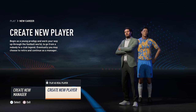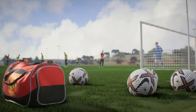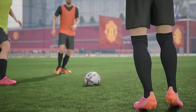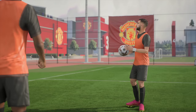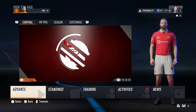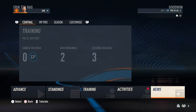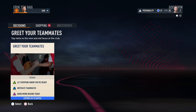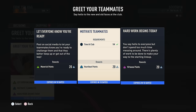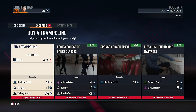In player career mode, you could create a player or play as a real player. FIFA 23 introduced certain cutscenes in player career mode — something you look at once and then skip every other time. They changed the menus, with your tiles in the middle and menu options at the bottom. The new feature was activities — you could greet teammates and affect different personality types: maverick, heartbeat, or virtuoso. There was also shopping, but it's all menu-based.